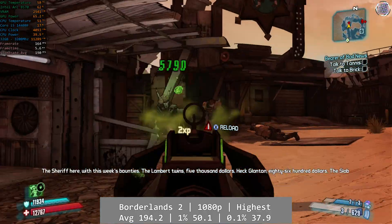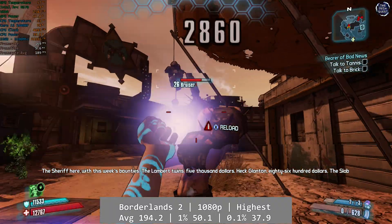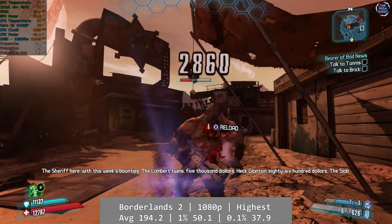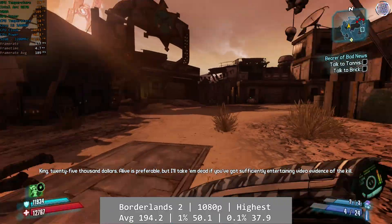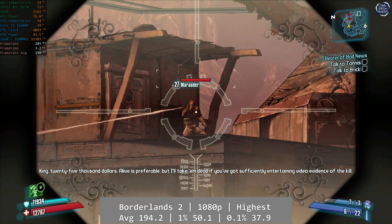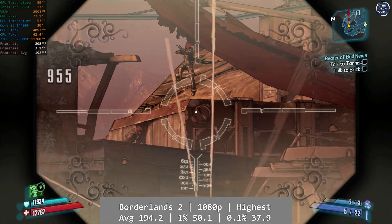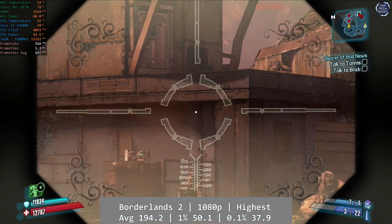Going slightly older, Borderlands 2 also ran pretty well at 1080p with all settings at their highest. 2012's Borderlands 2 had no issue on the B570, with solid performance all around and good percentile lows — so I had a really smooth session here. Average was 194.2fps, with the 1% coming in at 50.1fps, and the 0.1% still being an excellent 37.9fps.